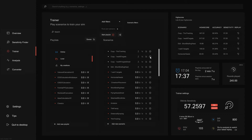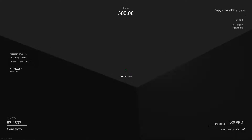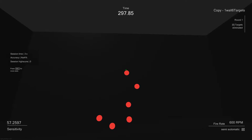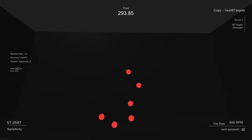First I had to train the model on what was off target. I just randomly moved my mouse around on the background image where there weren't any targets. To make sure the model doesn't just see red and think it's on target, I had to trace closely around the outside of the circle and tell it that was still off target. Then to determine what was on target, I moved my crosshair onto the inside and did the same thing.